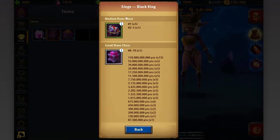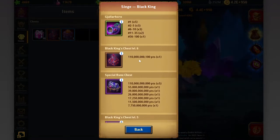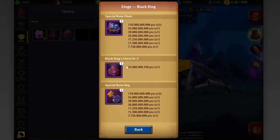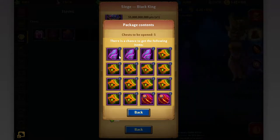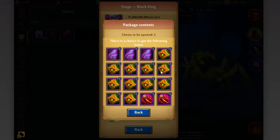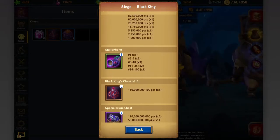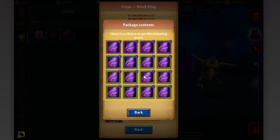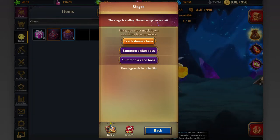As I said, this is the top tier at 110 billion, but for 55 billion you get the Black King Chest as well. It has some purple runes as well, but the other rewards are a bit less. In this one you get all the top runes, so let's see what I got.